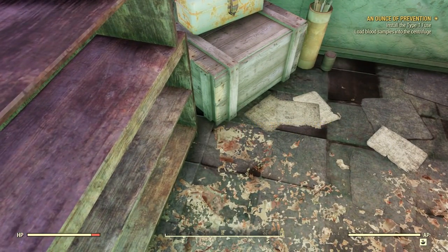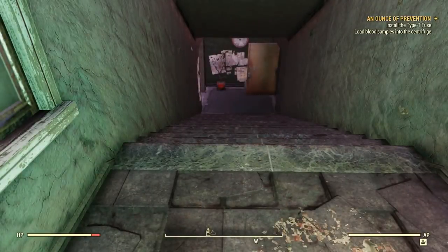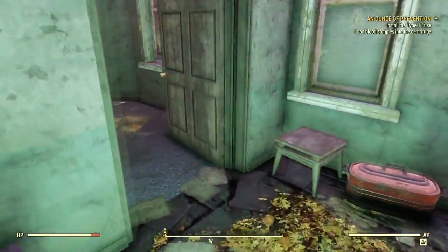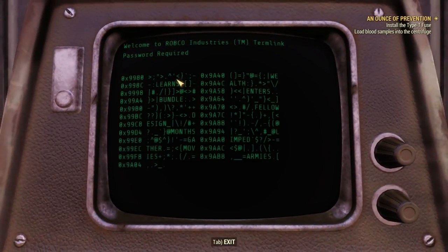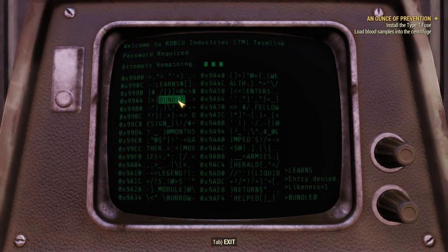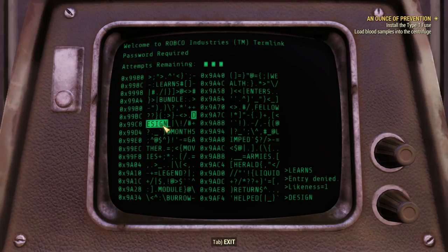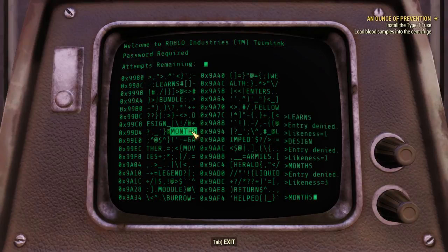Volatile materials box. Can — pretty generic. All right, let's try this again. Learns — one likeness. So it won't be bundle. It could be design — there's one likeness there. Come on, game, throw me a bone. Three likenesses to months. So — movies! Yay!